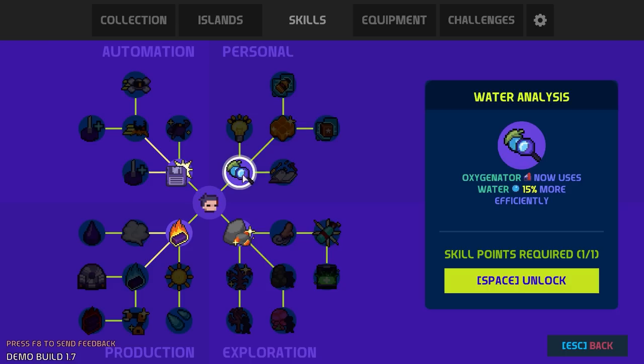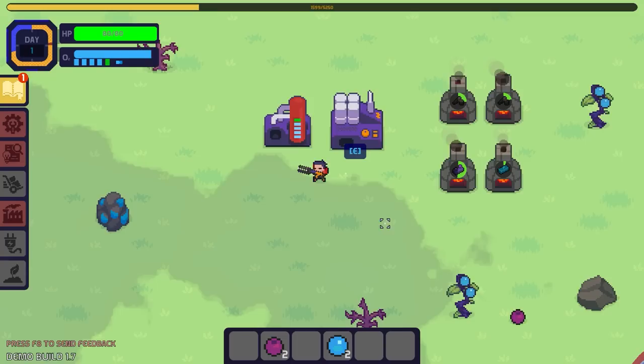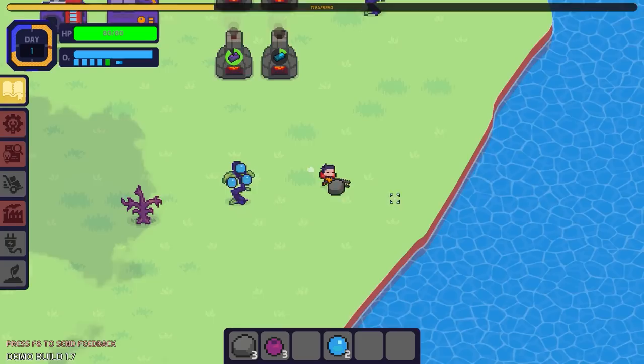Skill point — what do we want? Oxygenator uses less stuff, furnaces work faster, more experience. We love experience — more experience is more good, everyone knows that. Just a classic.